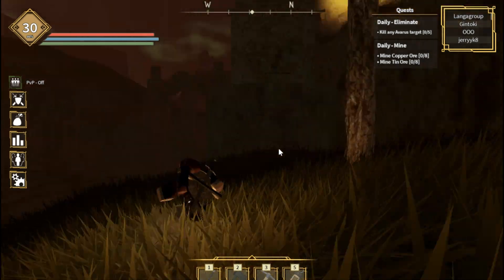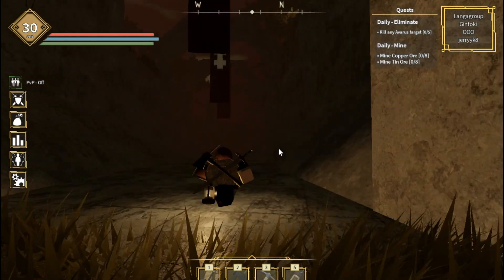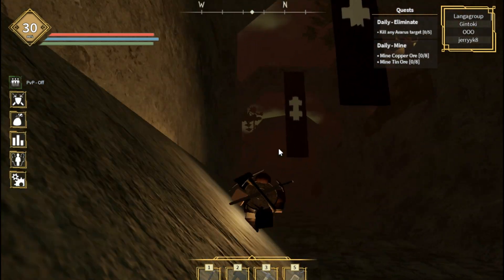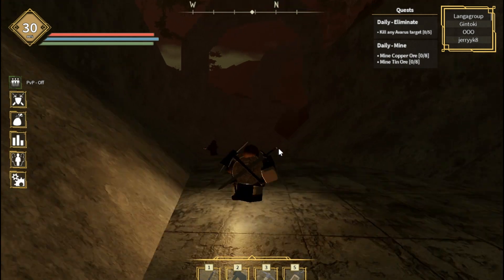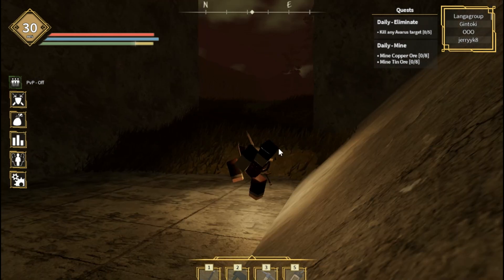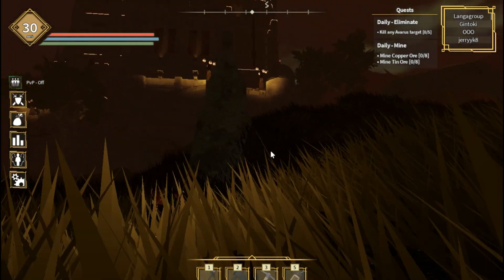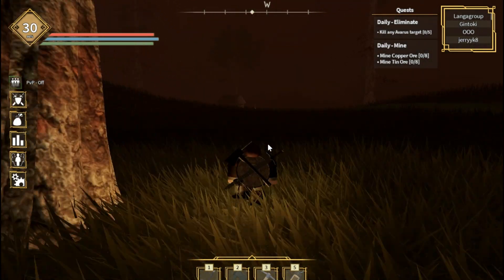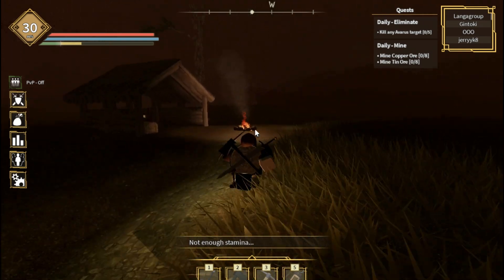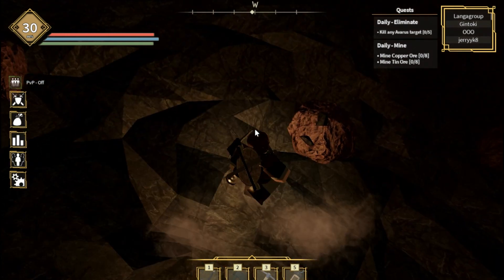Come here this way. Don't go and fight with the mobs, just keep going straight forward. After coming out of the gate, come this way. Here is a small hut with a campfire burning — and here is the coal. That's how you can find coal.